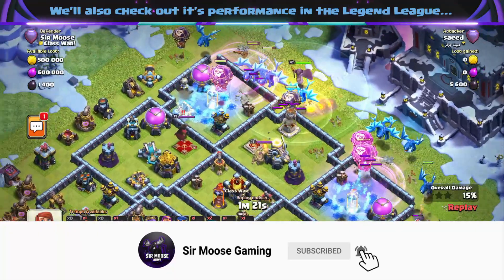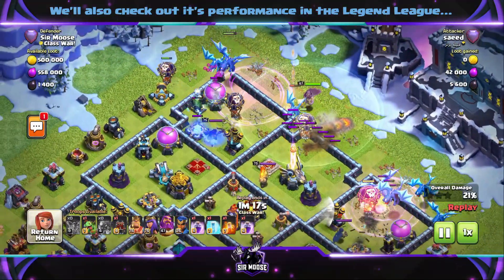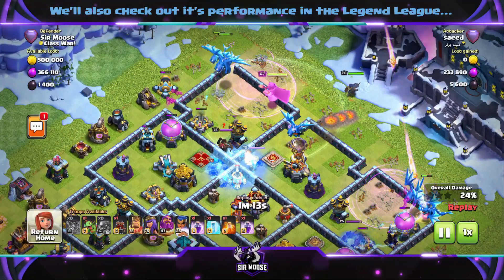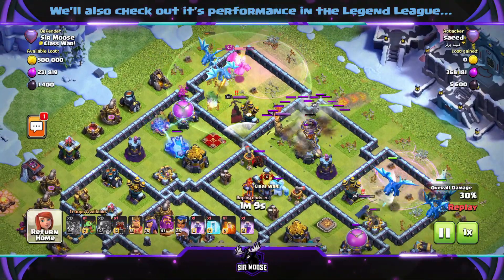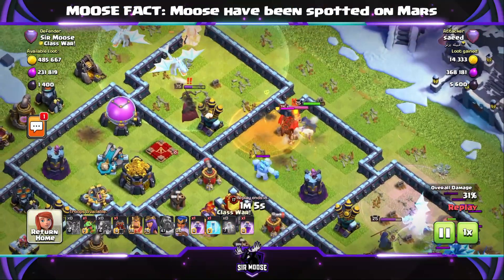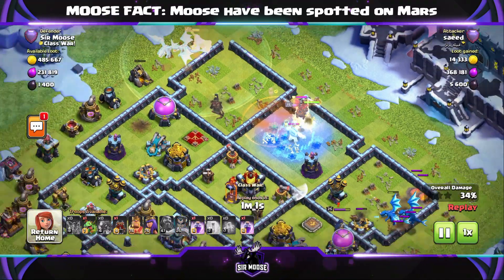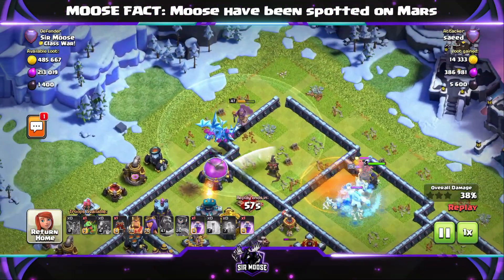So what's happening? We've got an airborne attack, we've got Electro Dragons everywhere, Grand Warden in the middle — a level 47 Grand Warden. Quite rare to see one in the wild. And then the Royal Champion has been released in the centre but she's run straight into my King Barry and he says no, excuse me, this is private property. And there go the Clan Castle troops — Larry the Lava Hound and Gary the Ice Golem.